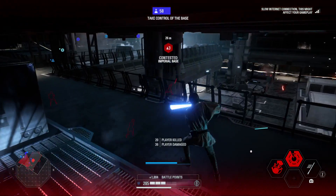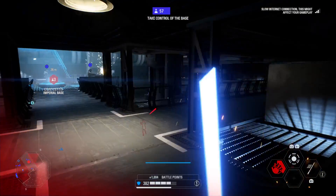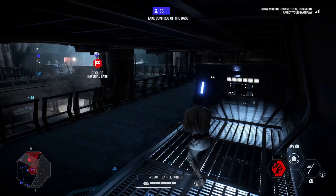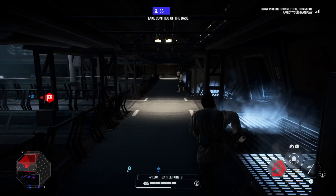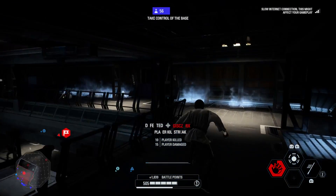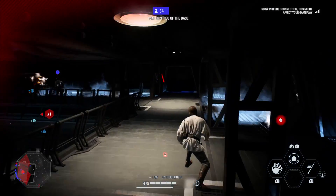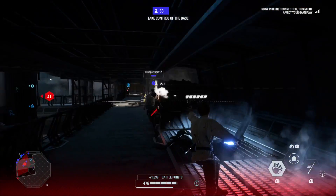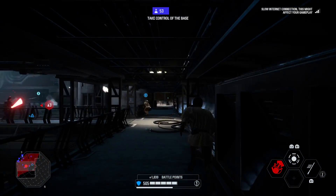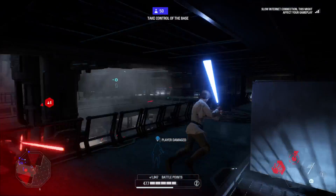For the third HvV slot I alternate between Extended Push Reach and the Epicenter card. Epicenter gives 40 bonus damage within half its radius — I like pairing a Rush to get behind an enemy followed by a Repulse to trigger that bonus damage. There's also a loadout of Intensify, Extended Push Reach, and the Stronger Push card for extra knockback — great on maps like Kamino or capital ship interiors where you can push enemy heroes off ledges for easy kills.